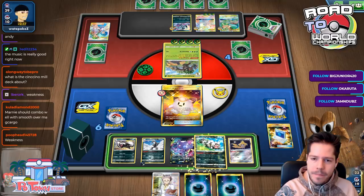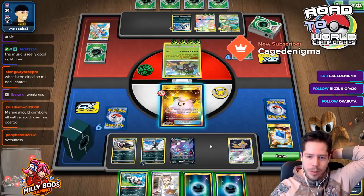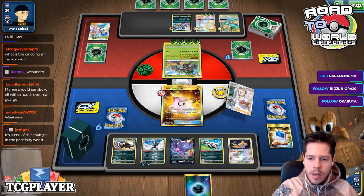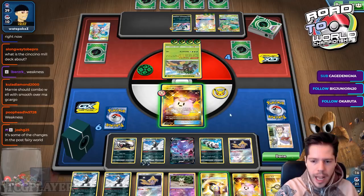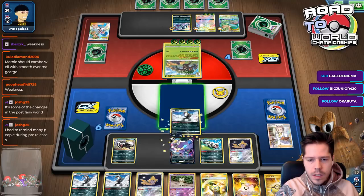Where does this damage counter go? I feel like it goes on this Pokémon. Then let's go ahead and Professor's Research. I'm not happy about losing another energy. No Rosa — it's tough. I do have Stellar Wish though, so it should be fine.